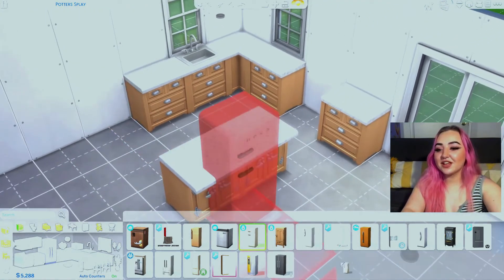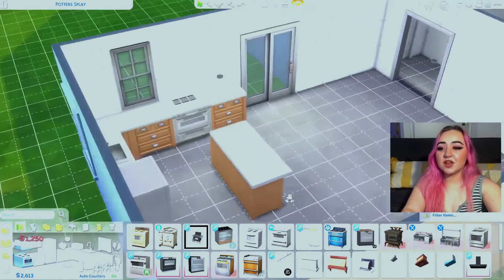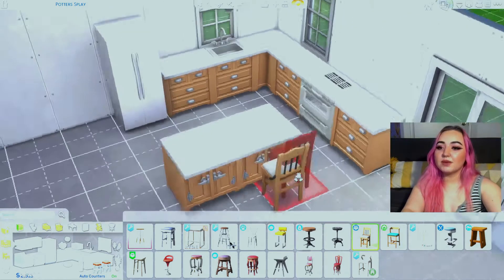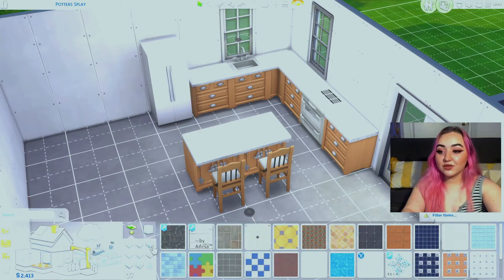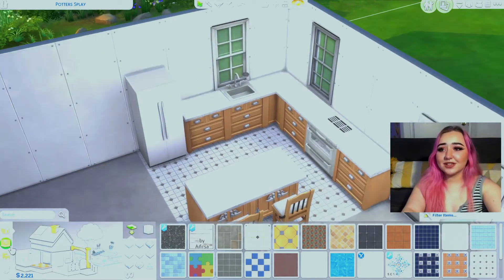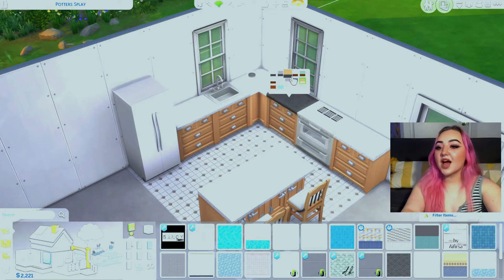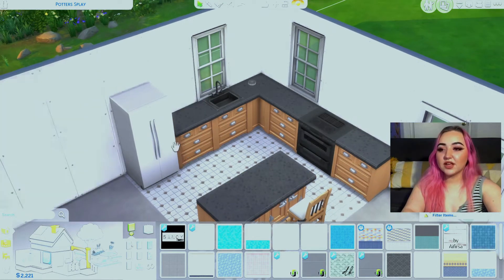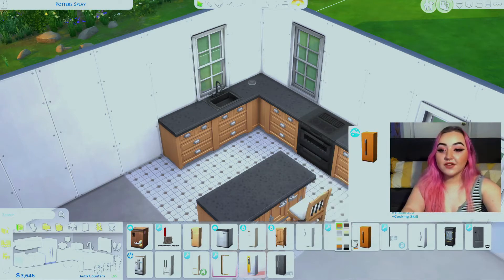We got lucky with the nice kitchen budget. I really like this fridge from Cottage Living — so cute. We have enough for the really nice fridge. I love this stove from Snowy Escape, it cannot be beat. We'll get some bar stools from Parenthood — it's a perfect well-rounded pack. For flooring, I'll go with tile. Maybe switching the counter to black will modernize things and brighten everything a bit.